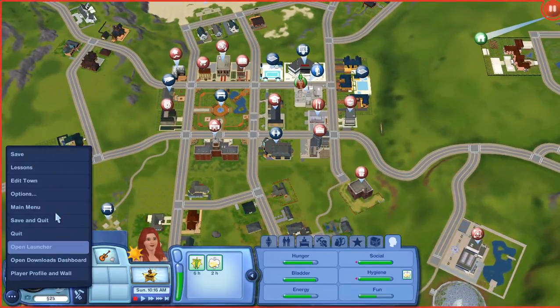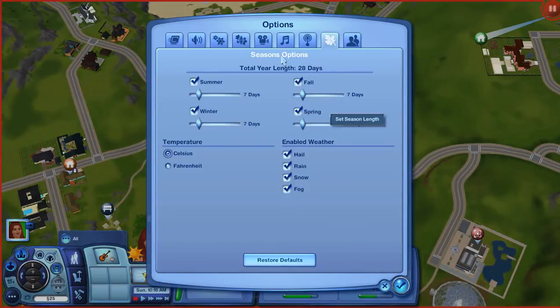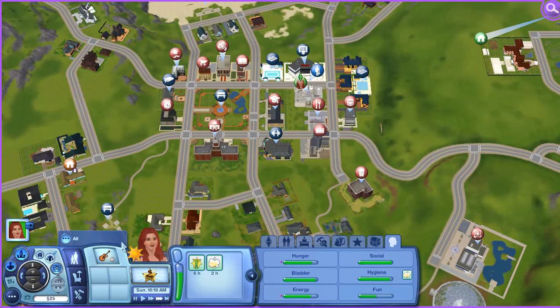Where is it? Weather — here we go. It is different for every game. I think we'll keep the seasons. I'll take hail off, and I'll take fog off. I don't really want snow either — snow kind of annoys me. I think we'll just stick with rain.